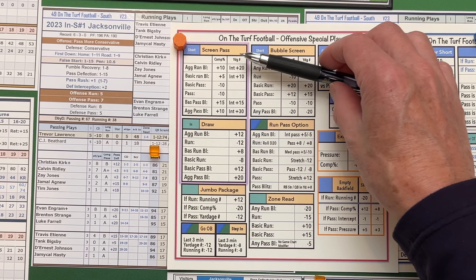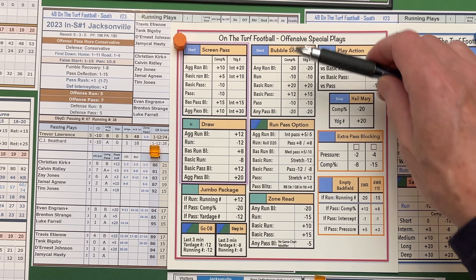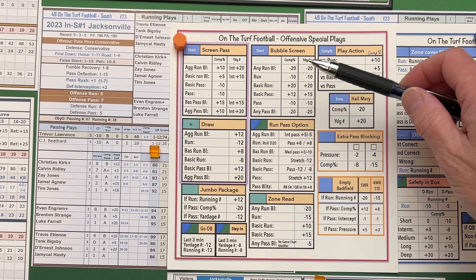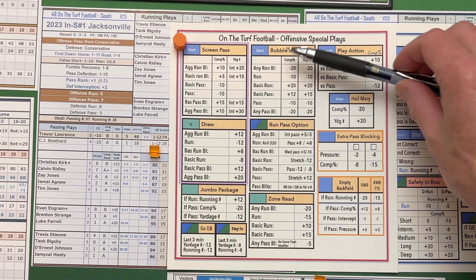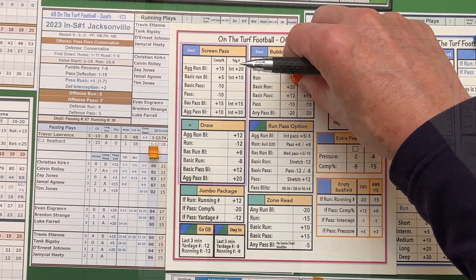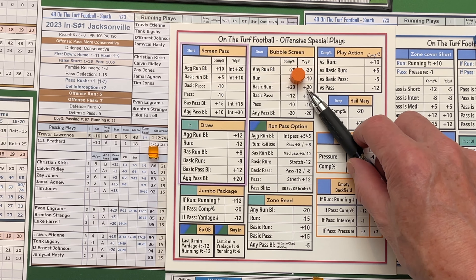The regular screen pass is going to work against a blitzing defense and even better against an aggressive blitzing defense. A bubble screen is where the receiver is out in the flats and the quarterback chucks it out to the flat — that works best in 49 On the Turf Football against a basic defense. First down, a defense is often going to play basic, so a bubble screen can be pretty effective. What you do is put your marker on your receiver where the defense calls. If the defense has any special plays, add all of those up — say the defense was playing a basic run against a bubble screen, it would be a plus 20 on the completion percentage and also plus 20 on the yardage number.